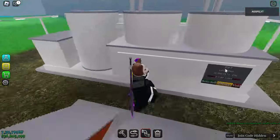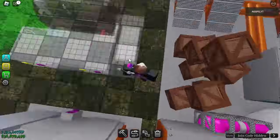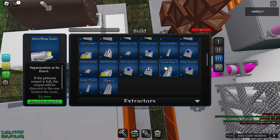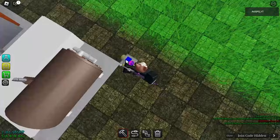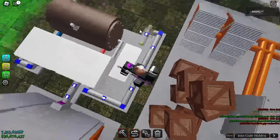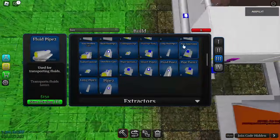Now to make power we need the boiler. Take the boiler, put it like this, then do the pipelining. I'll show you how since it's similar to the steam turbine setup. Do it like this, let the pipeline out here, and attach the pipelines. Now we are producing steam.